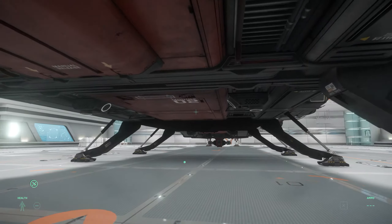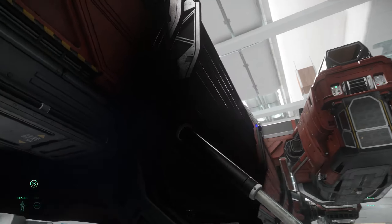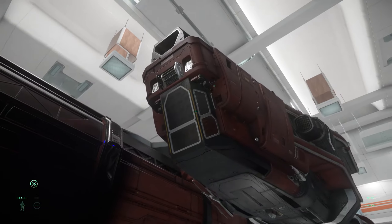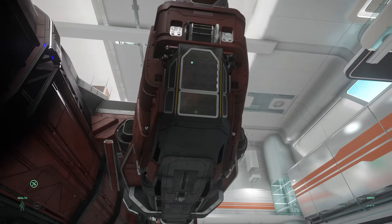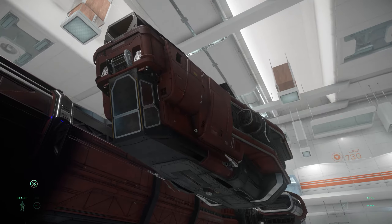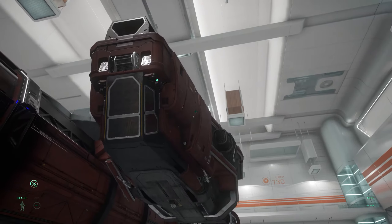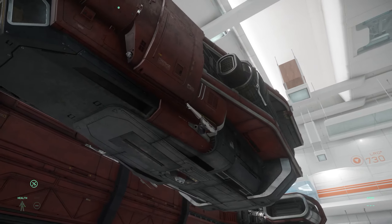These are probably intakes. This is the command module which can actually detach from the ship — or the main body of the ship — and can act as its own ship. It's like a removable brain. It's got its own thrusters and life support on board so it can keep the crew alive. You can see two of the guns underneath — one there and one there — and there are also two on the top as well, giving an altogether of four size 1 unmanned M3A laser cannons.